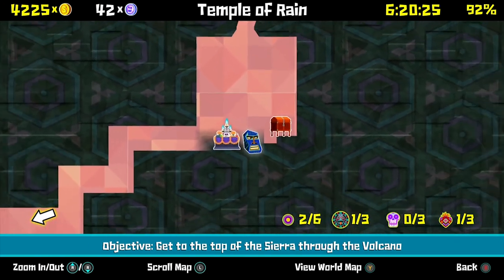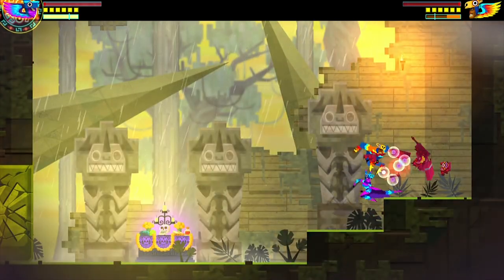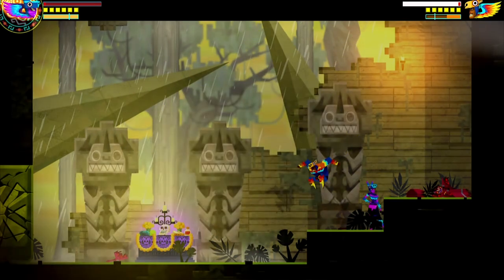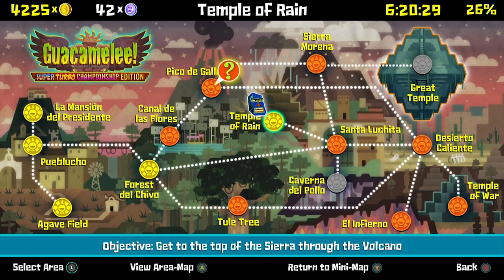After you defeat the boss of the area — no spoilers — you're going to drop down a tube and the final item will be literally sitting right there at the last checkpoint. And there we go — that's 100% in Temple of Rain. Up next is the Canal de los Flores.